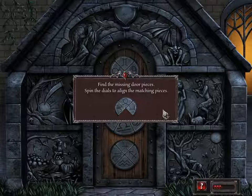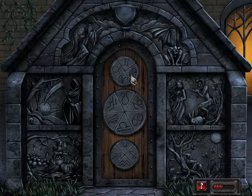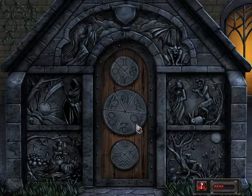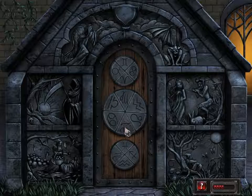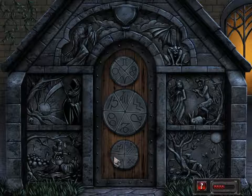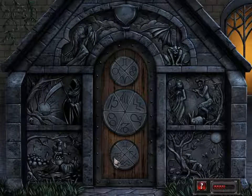Now what do I do? Find the missing door pieces — spin the dials to align the matching pieces. This is Taurus. Cancer there. This is Leo. And this is Capricorn. Pisces is right there. This is Scorpio.